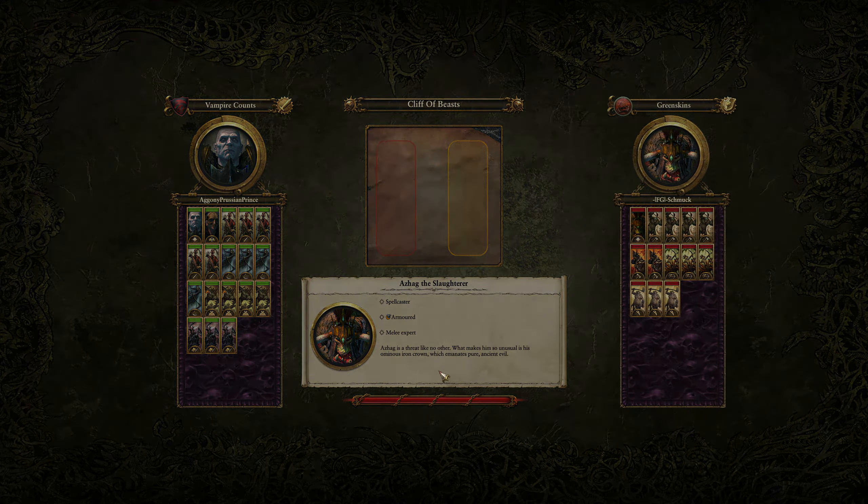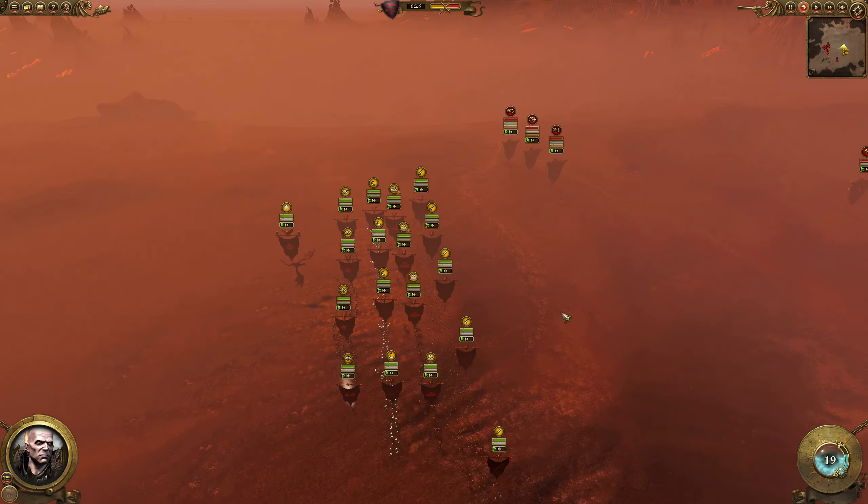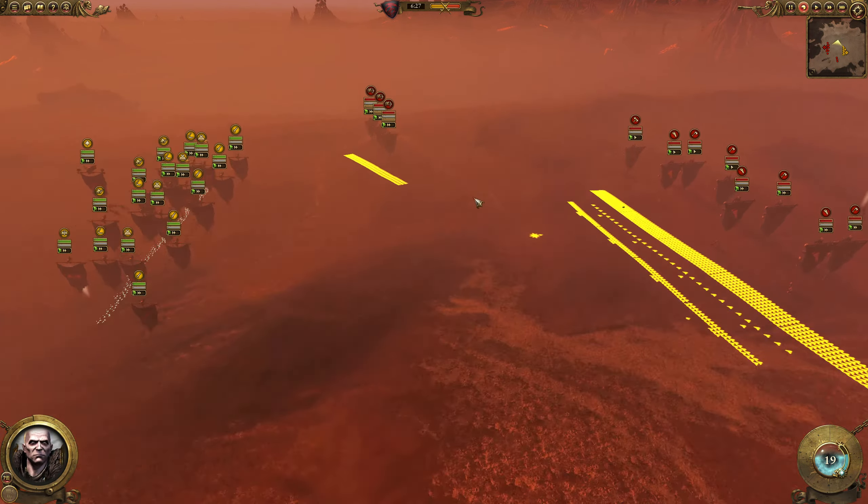My build: Vampire Lord on Zombie Dragon — or actually I picked the Necromancer, so I probably picked Manfred. I have the Lore of Death. For the rest, I have up front a total of five Zombies, then right behind those, four Crypt Horrors, four Cairn Wraiths, three Black Knights. That's basically it.